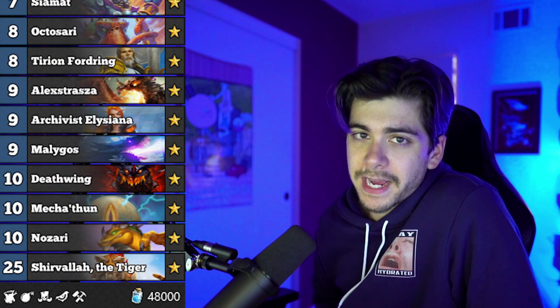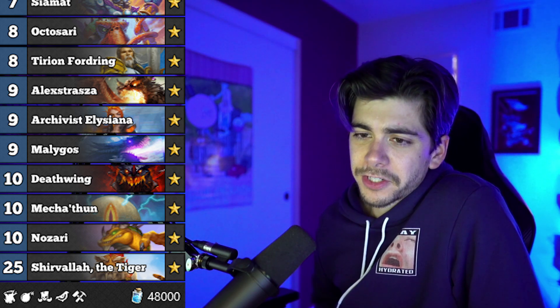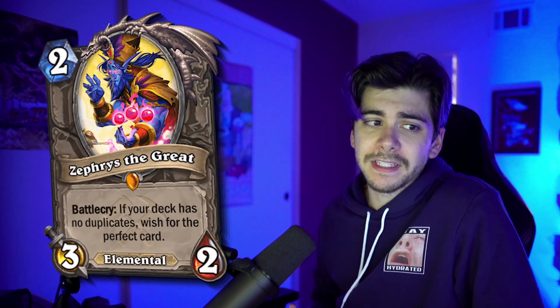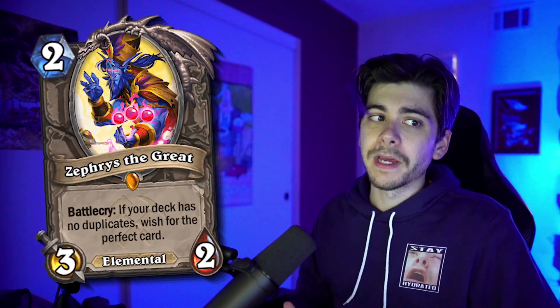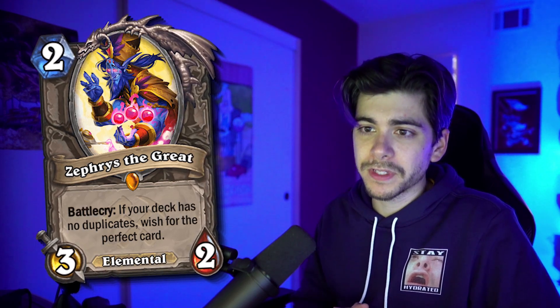Unfortunately there are a lot of cool decks out there that have a ton of legendaries, especially if you're trying to play Highlander — that's going to be really heavy on your dust wallet, especially because most Highlander decks have the class card like Elise or Sir Finley, in addition to Zephyrus. Crafting Zephyrus is a good idea, and probably crafting those Highlander cards too since you'll get value out of them until they rotate. But let's talk about budget things.